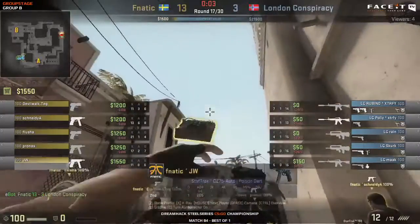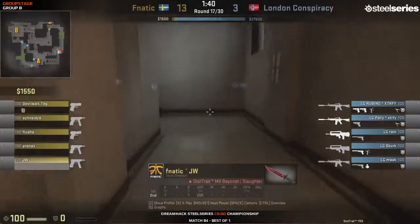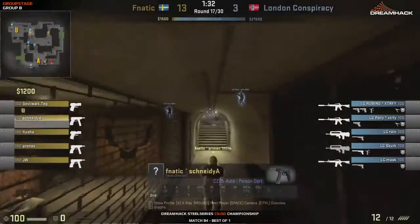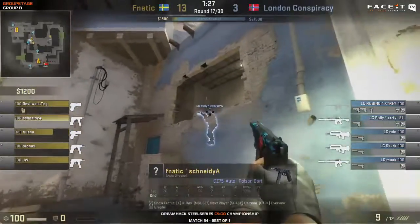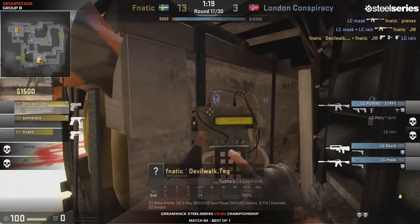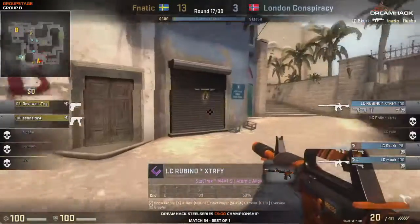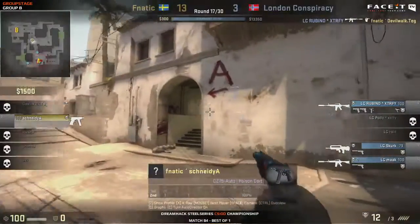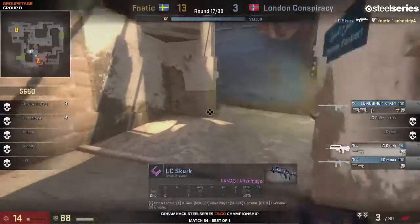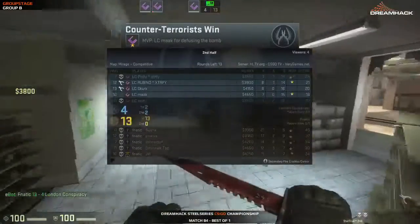It's a bit strange they're not going to buy armor when you have to eco twice anyway. One thing I noticed - just before we get to that - you see how JW was looking away while he was there? He was minimizing the chance of him getting shot, because the model from behind is much harder to shoot - the hitbox in the back is much harder to get the headshot. So there's a huge attention to detail here by the Fnatic side. Schneider getting a kill on Polly, DevlWalk as well, and the bomb is planted. It was a bit of a fake - the CTs were going towards bombsite B. Skirk will finish off the job and the bomb will get defused. Nice little fake there by the Fnatic side.